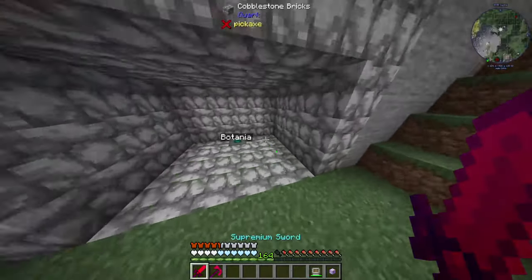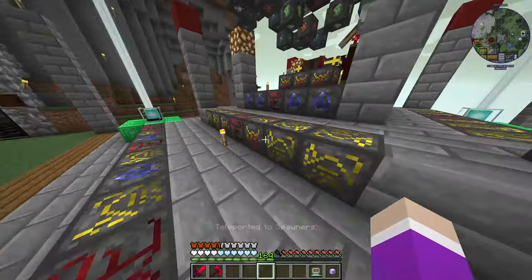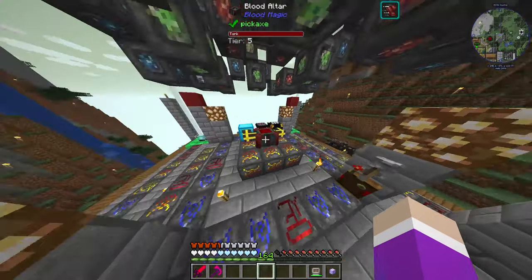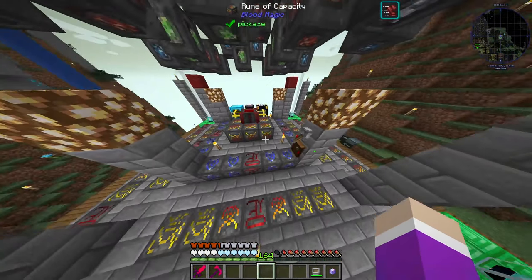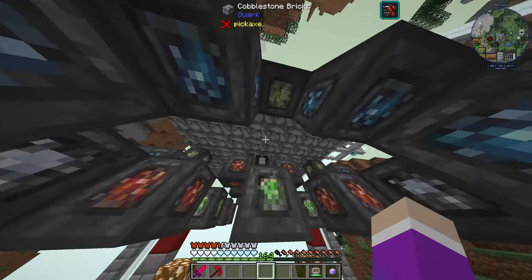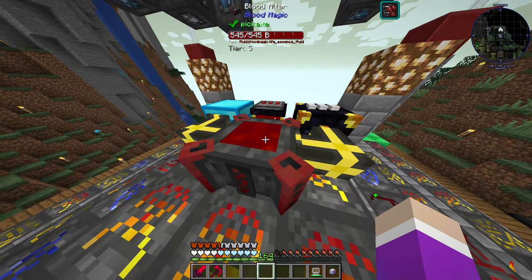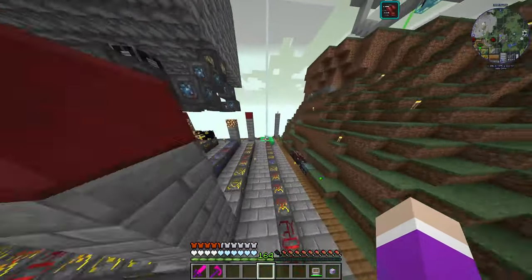Once we had Botania finished, we needed to work on blood magic because a lot of the stuff to get started required it. Blood magic was an essential part that we needed. We managed to get ourselves a tier 5 altar. We've got this automated system here killing villagers, which produces about 2,000 blood a second — which is pretty good for filling this thing up and making ourselves all the demonic slates and stuff that we need.